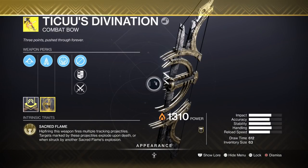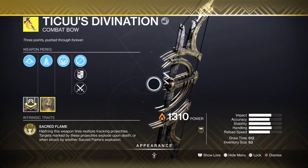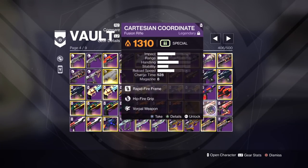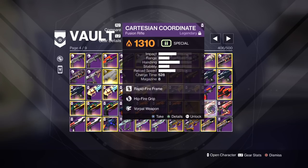Tekku's Divination is going to be for Overload. So this bow is amazing — it can make Warmind Cells. Warmind Cells are getting nerfed, but it does consistent damage to champions and you can consistently stagger them, even in GMs. So we're using Tekku's. But there is a better bow than that, which is the Void Bow — I'll talk about that at the end.